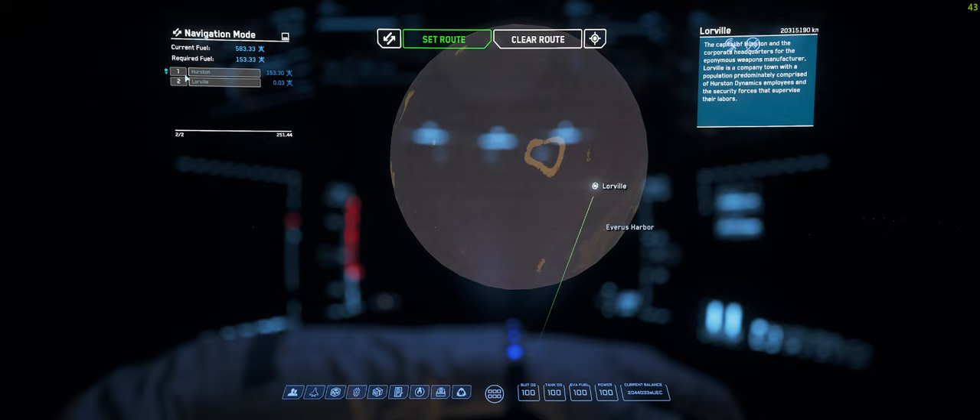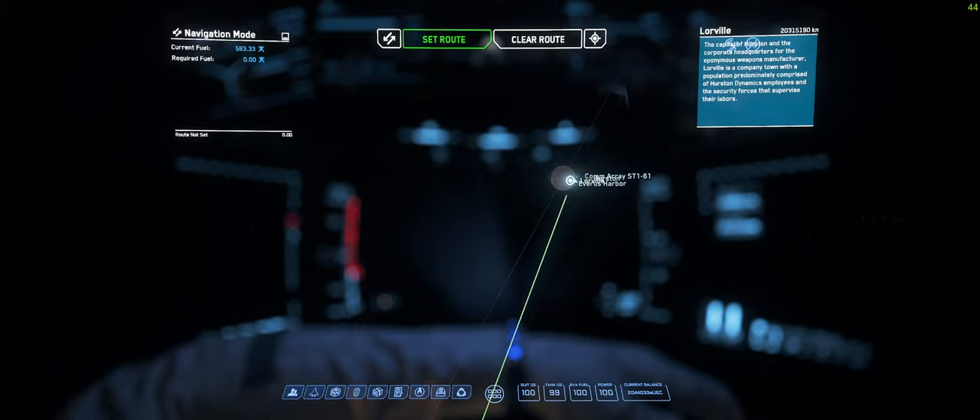So it's going to be a two-part jump. First of all, we'll jump to the main planet, and then we will jump to Lawville itself. Always keep an eye up here, because this is your current fuel, and this will tell you the exact amount of fuel you're going to use doing that jump. Now we've set that route — if you want to clear it, just clear the route.